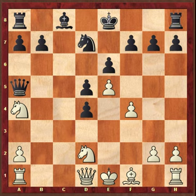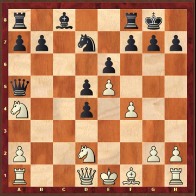I prepared a new line here: castle. My idea is to open a file in the center as quickly as possible and use the fact that white's king has not had time to castle. Now white's best move is bishop d3. We will see it in our next video lesson.